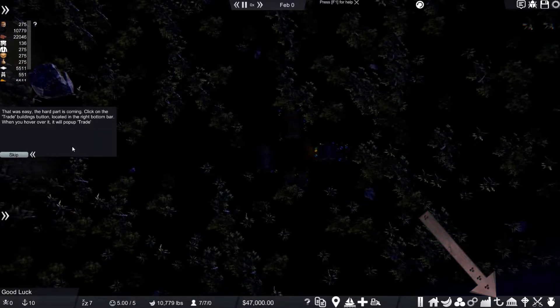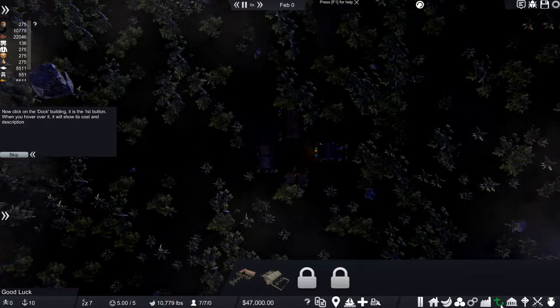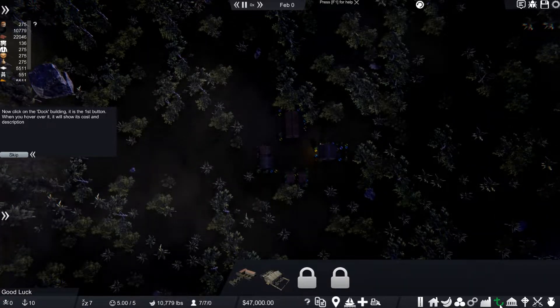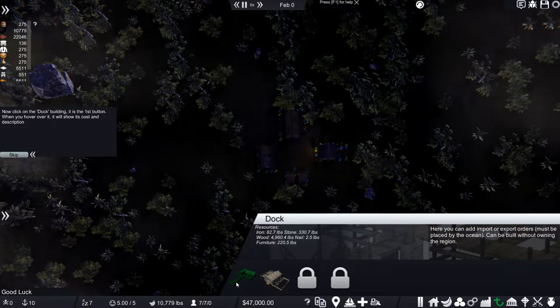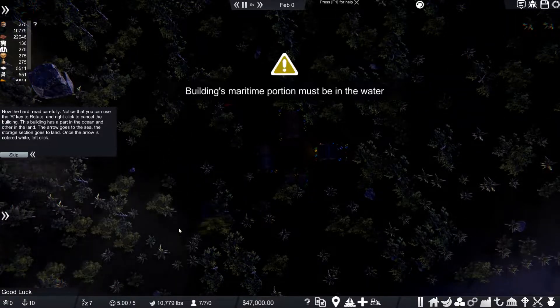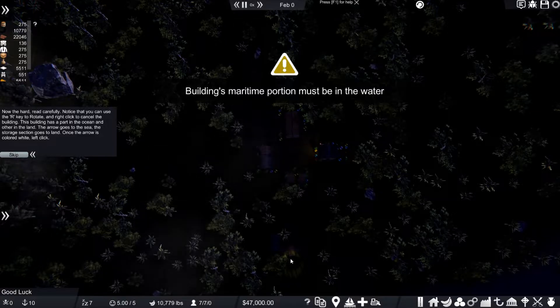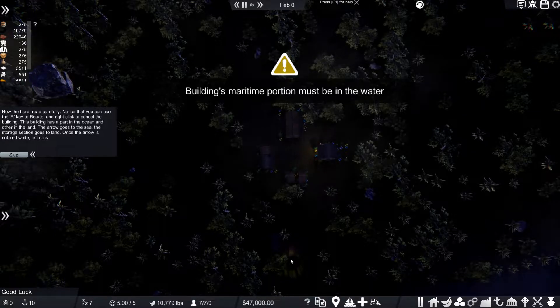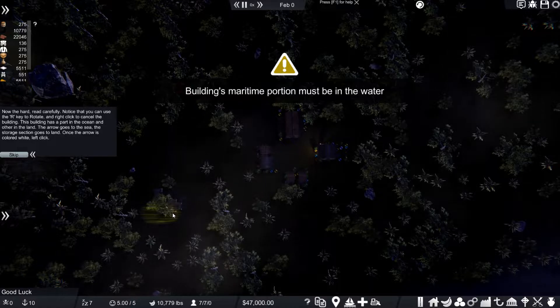That was easy - the hard part is coming. Click on the trade button located in the right bottom bar. Now click on the dock building - it's the first button, and when you hover over it it will show its cost and description. Okay, maritime portion must be in the water. Read carefully - notice that you can use the R key to rotate and right-click to cancel the building.